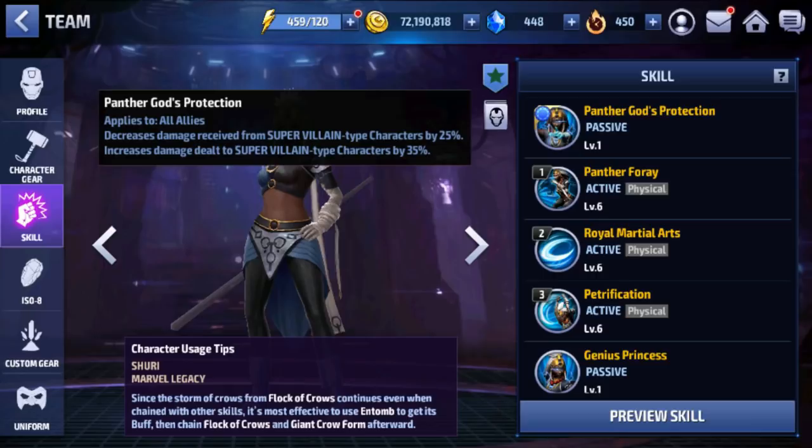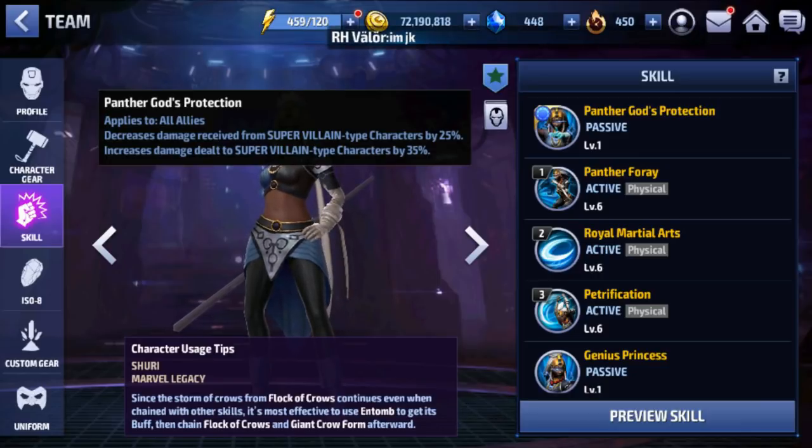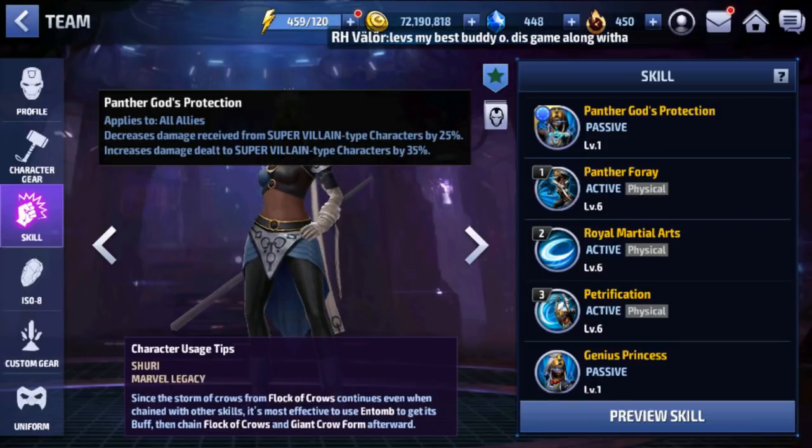First we have the tier 2 passive: Panther God's Protection, applied to all allies. It decreases damage received from super-villain type characters by 25% and increases damage dealt to super-villain characters by 35%. That is the skill that makes her a meta support for Alliance Battle Extreme. With the uniform, the damage reduction becomes 35% and the increased damage buff becomes 45% — basically the same buff as Valkyrie's tier 2 — except she is Blast, so now we have that buff available for Combat, Blast, and Speed characters.